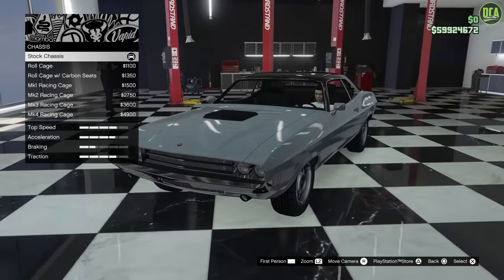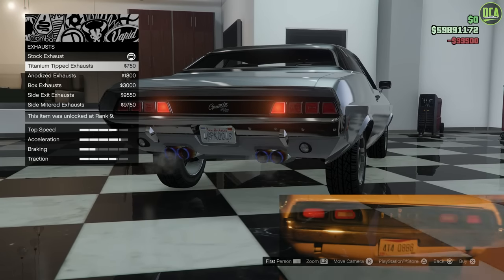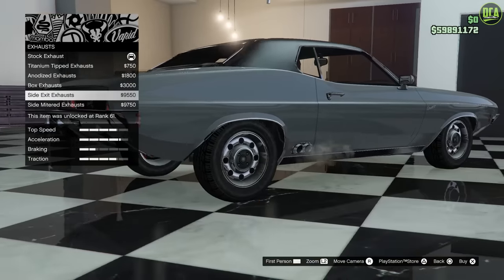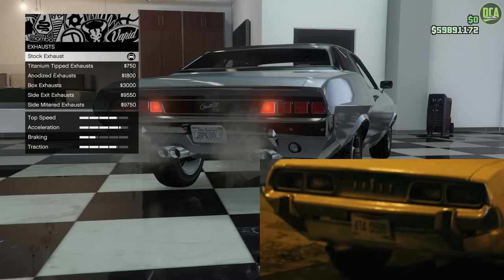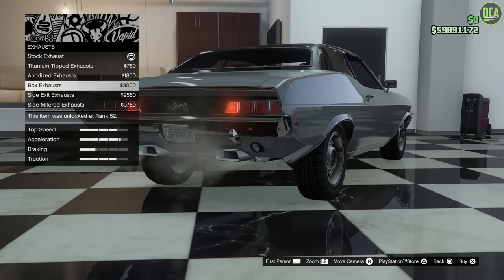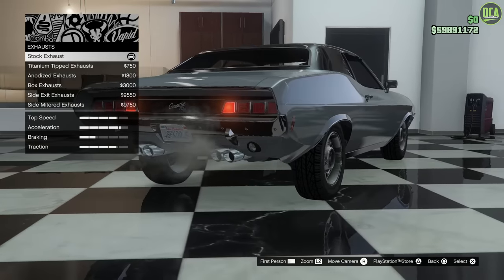Chassis, you're going to leave stock. Engine, you're going to max that out. For exhaust, in one scene you don't really see it, but in another you do — another inconsistency with the different cars used. The real exhaust on the car had one pipe coming out of either side, but in GTA the stock setup is a dual exit with two on either side. We don't have an option for just one, and the boxed exhaust has a rectangular shape rather than the circular shape we want, so the closest will be stock.